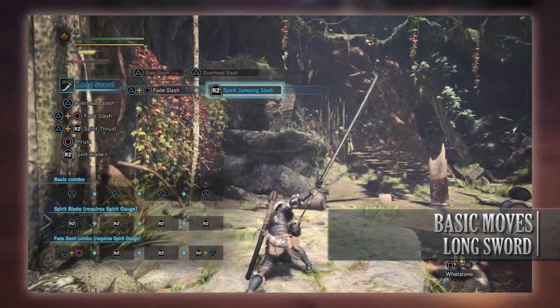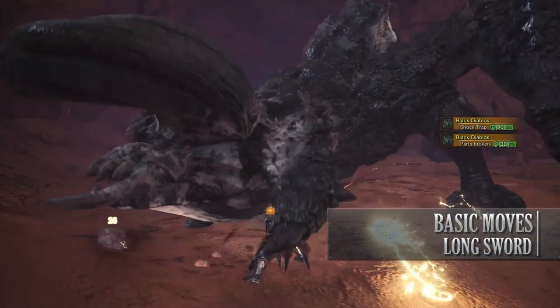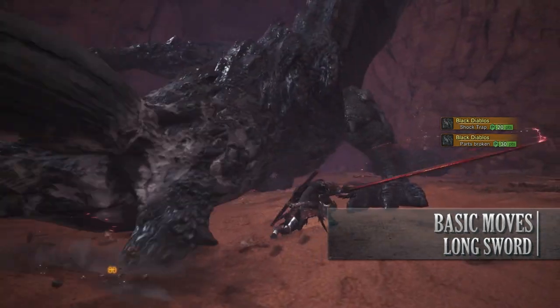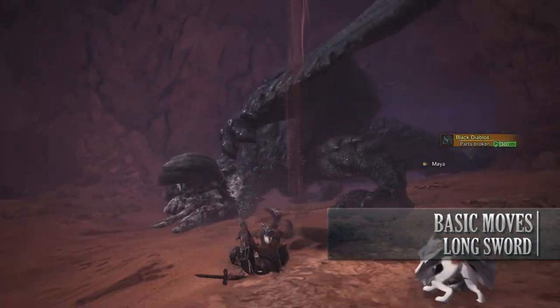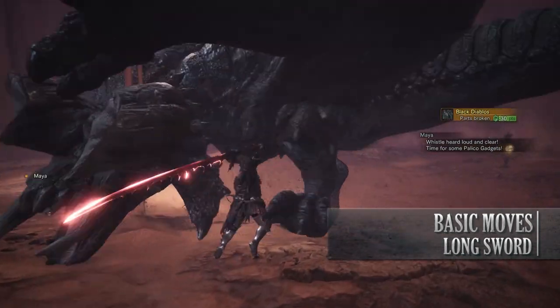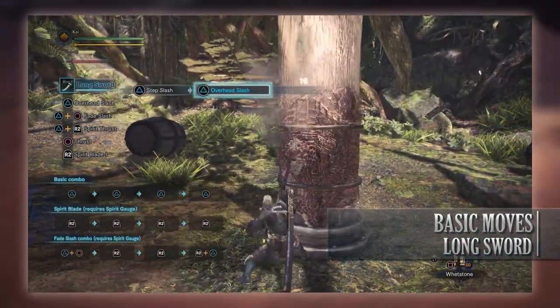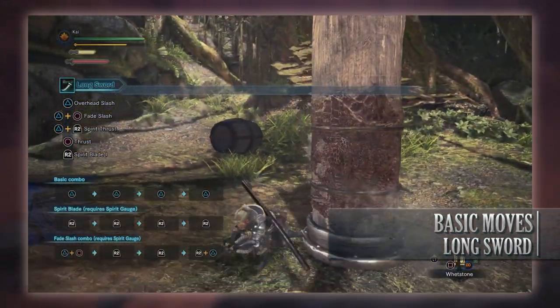Next is the Spirit Jumping Slash, which is done by pressing R2 following any Fade Slash. Moving on to the Spirit Attacks, there are multiple versions and they're all pretty similar. When it comes to the Spirit Blade attacks, you have to be aware of how much charge is in your Spirit Gauge. If you don't have enough, you won't be able to perform these attacks. We'll talk about the Spirit Gauge more in the Mechanics section.